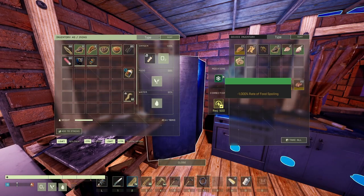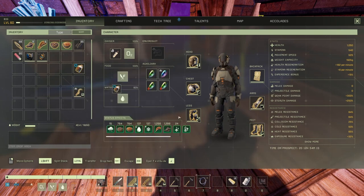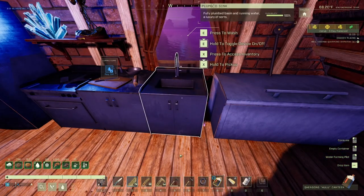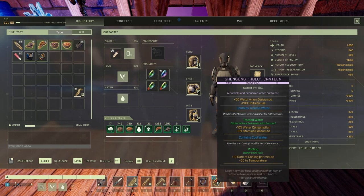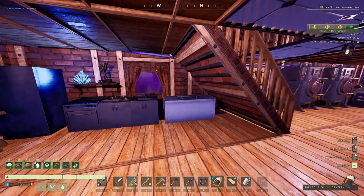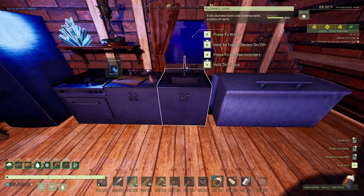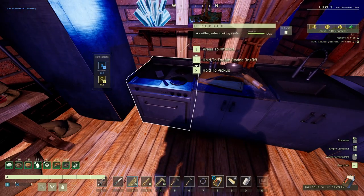The network acts just fine. If you fill your container here from the network it automatically gives you treated water - so you automatically get the minus 10% buff without having to put any machinery online. You don't even have to build the tier 4 purifier if you don't want the extra 5%. Just keep your setup the way it was and you get two extra buffs: one for water consumption and one for stamina.